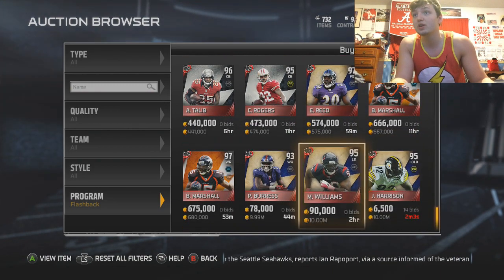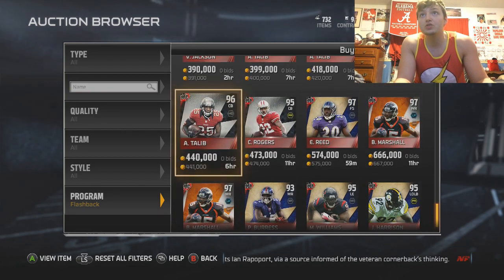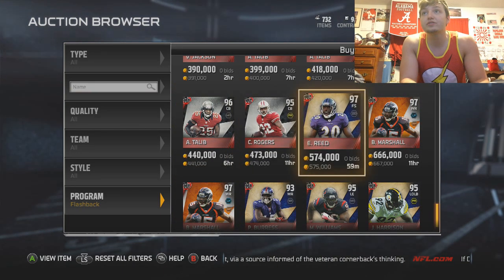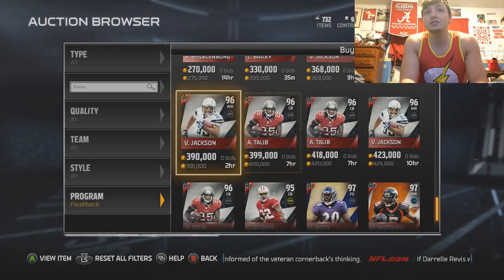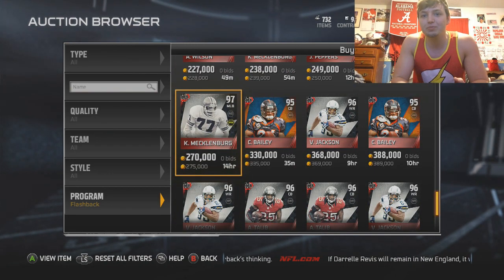Ed Reed obviously, Brandon Marshall. Looks like the ones to look for are Brandon Marshall, Aqib Talib, Rogers, and Ed Reed — Ed Reed is obviously still worth a lot. Vincent Jackson too. So anybody over 100k would be nice to get.